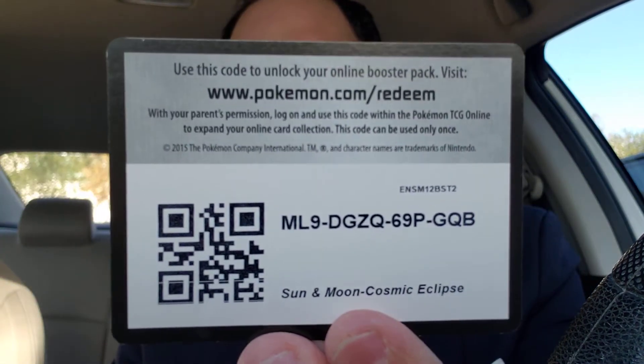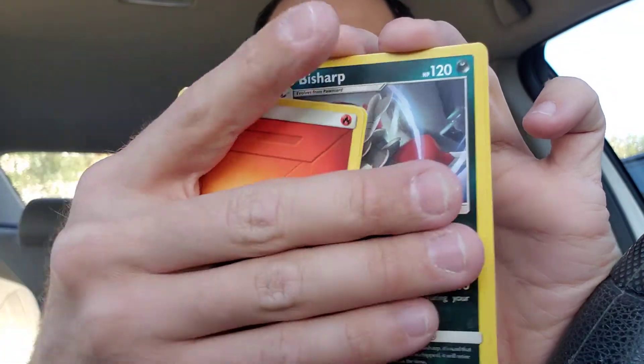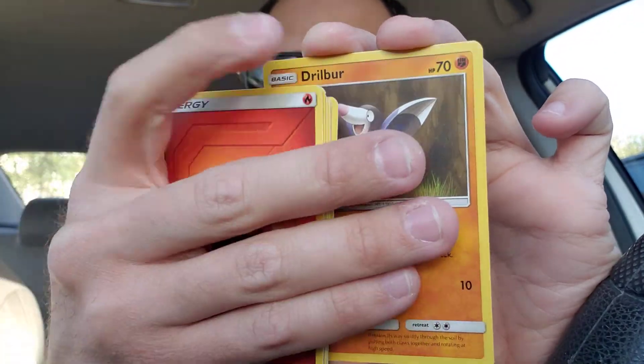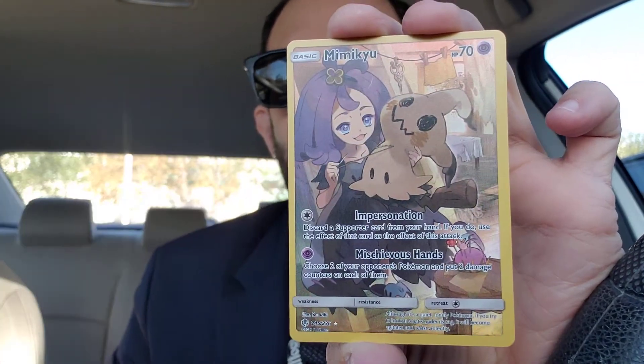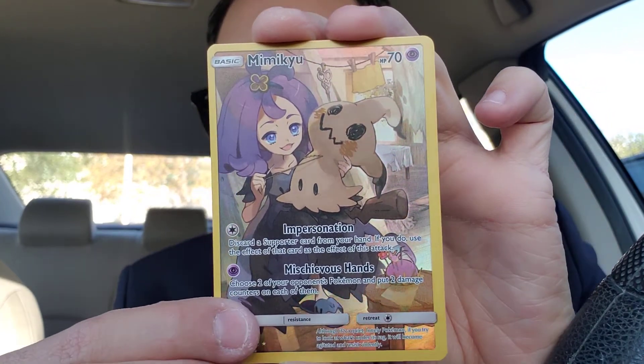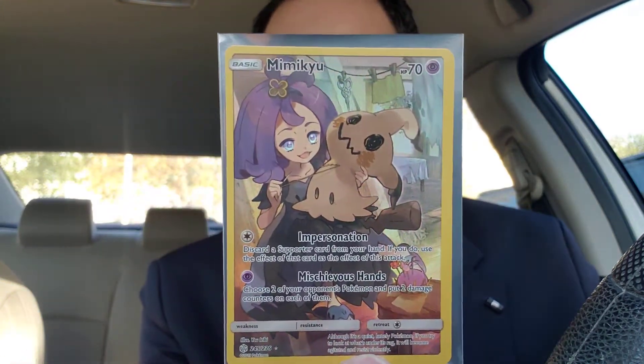Some Cosmic Eclipse. There's the code card. Let's go Fighting, Fire, Red and Blue. Sealeo, Bisharp, Cosmog, Panchamp, Drillbird, Tangela, Eevee. Secret Rare Mimikyu! We'll take that, baby. And a Whale Lord. We got a Secret Rare Mimikyu — very nice. Absolutely, we'll take that.